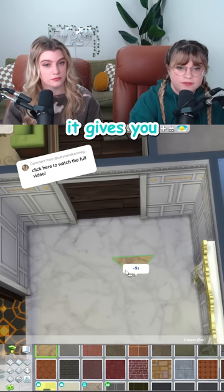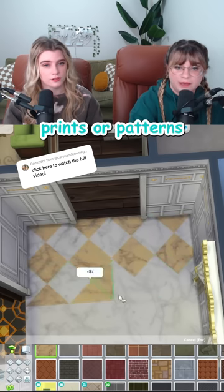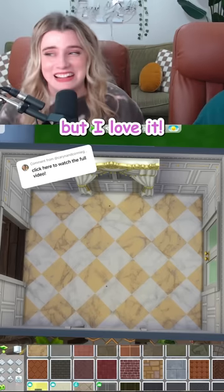When you hit Ctrl-F on your keyboard, it gives you these quarter tiles, and it makes it really easy to make fun prints or patterns that aren't in the game. Don't cry, but I love it.